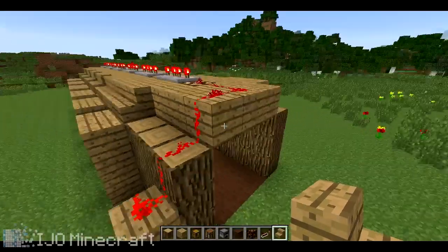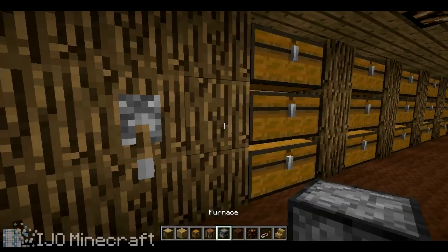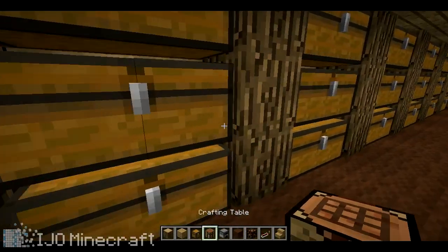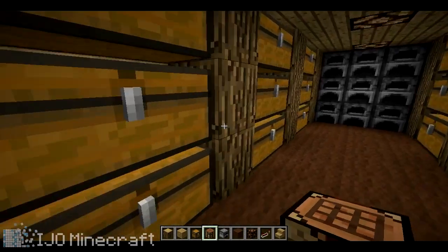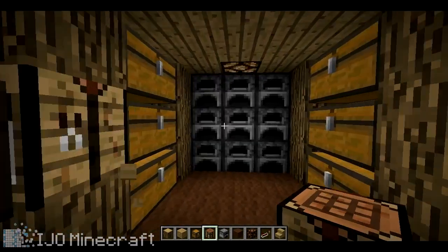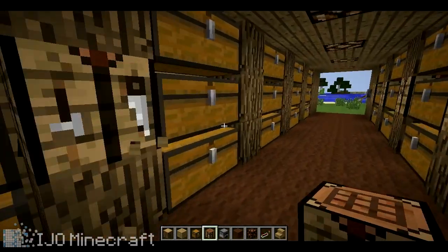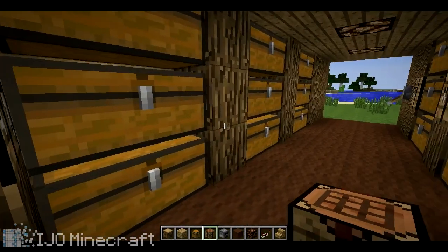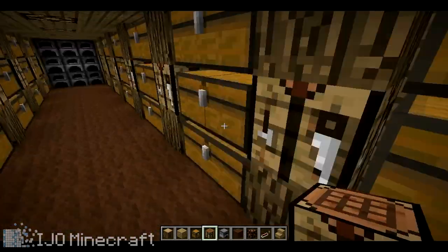We're going to put some crafting tables in the center of these so it actually looks pretty good and you don't have to run across the room. You could just have a crafting table then a furnace, repeating that pattern, or you could just have all the furnaces at the back.